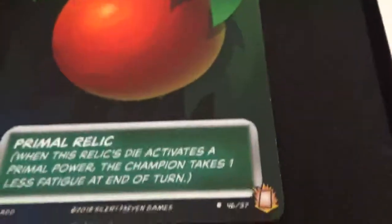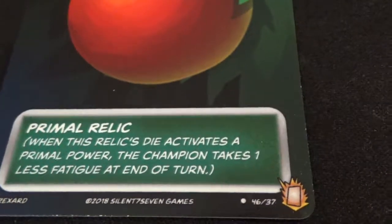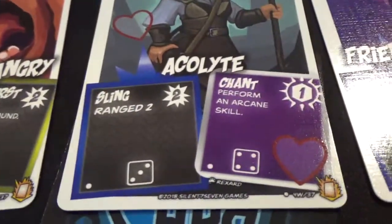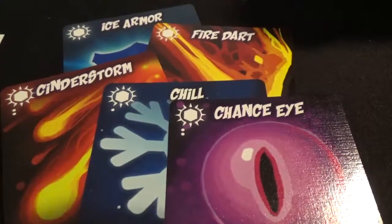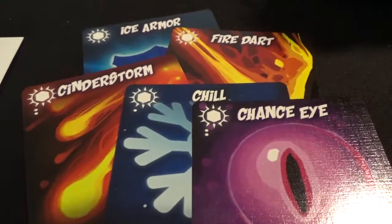The different relics just match their type — so a primal relic gives you a primal die that lessens fatigue for primal powers. The way to tell if a power is primal, martial, or arcane is its color. Chant here is an arcane power. The starter cards have a lot of neutral powers that don't benefit from any relics, so they're not very strong — they're meant to be replaced. You can see the militia has one martial power that requires a four, and Dodo has the primal one.